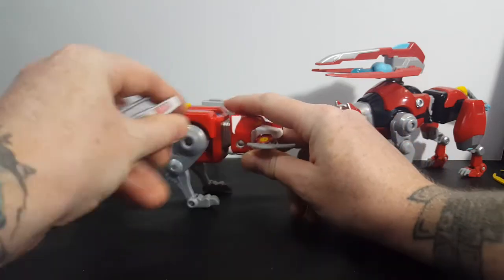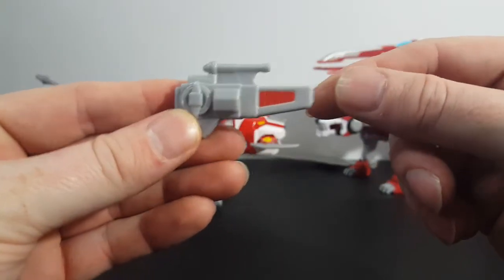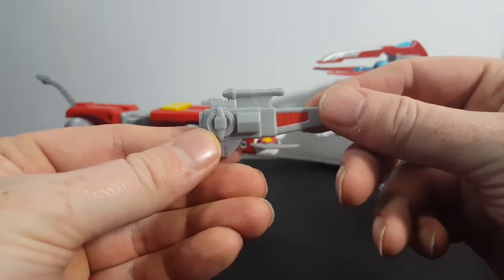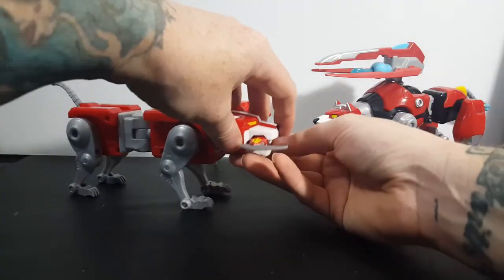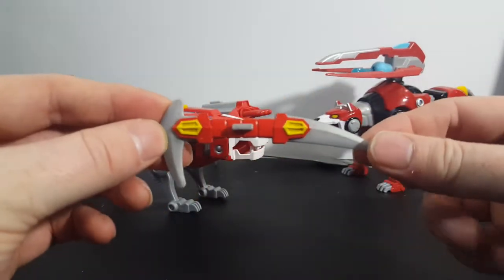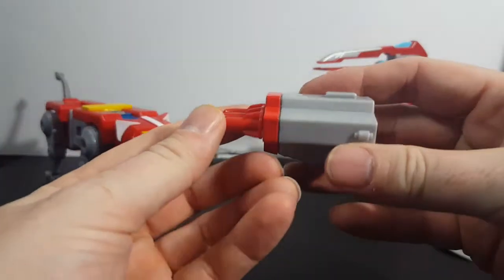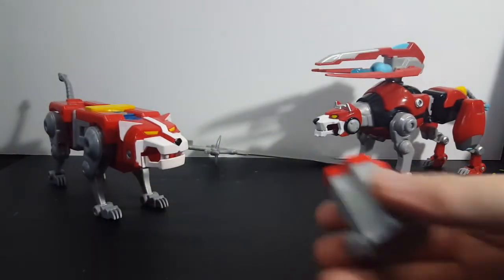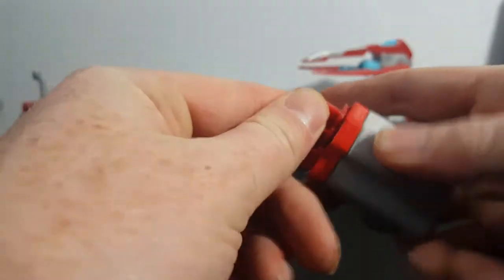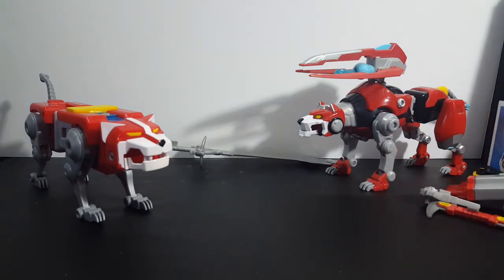Let's take a look at the detail on these things — they can't snap in anywhere into any of the joints. There's the laser cannon, there's his blade, and there's the rocket — which you might want to keep away from the kids until they get a little bit older. It does hit with some force and could possibly hurt them.